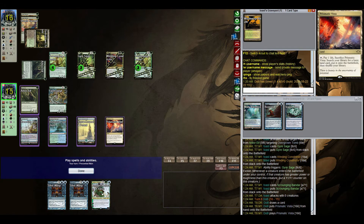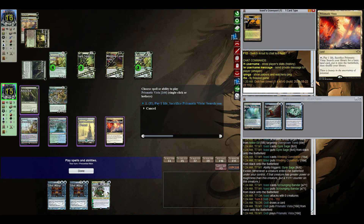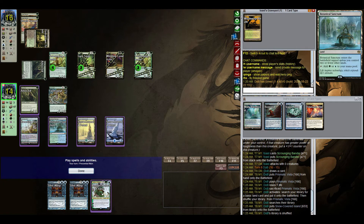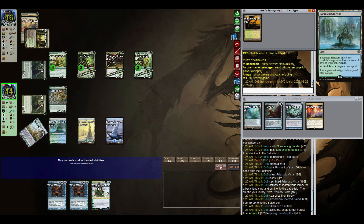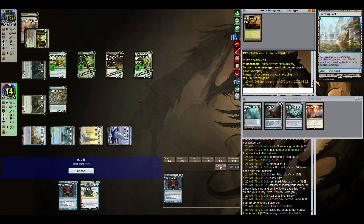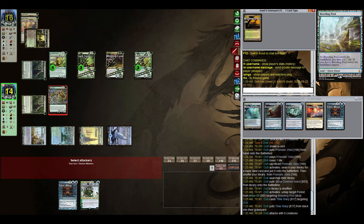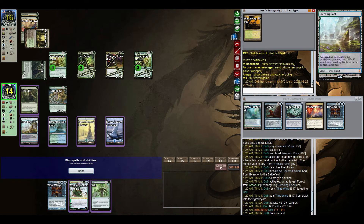Our opponent is getting wide quickly. Remember what I said last game — we have two Time Warps in hand and we have Tamiyo, so I'm almost certainly going to play Tamiyo this turn. I go the Time Warp route instead — that makes sense because there's no way I would be able to successfully protect Tamiyo. Wilt is not going to do anything for me right now.